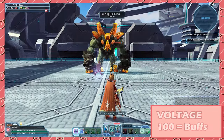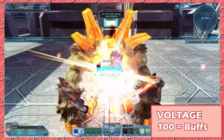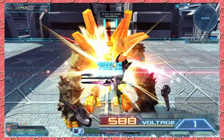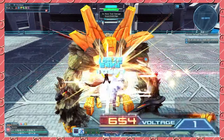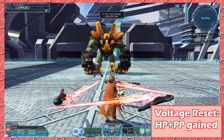Now we hit Luster's main mechanic: voltage. Every 100 voltage you accumulate will cast Shifta and Deband upon yourself. At 500, you'll enter a state called High Voltage. This will increase your critical chance, reduce cooldowns for skills, and also reset your Luster Will, allowing you to die another time. When your voltage runs out, you'll receive HP and PP depending on the amount of voltage you had left.